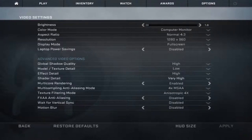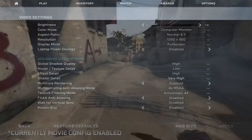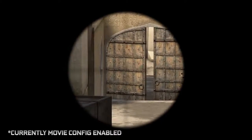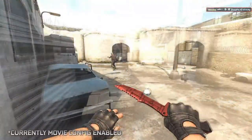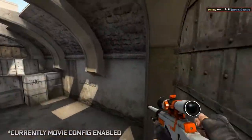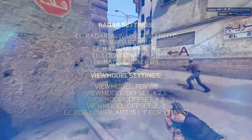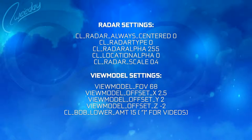The video settings on screen are what I'm actually using when I'm trying harder. Regarding the resolution — this is not an advantage. If you're starting out, I'd recommend a 16:9 resolution because of the field of view differences. Those 4:3 resolutions from back in the day are just used because people got used to them during CS:Source and 1.6. My radar settings are on screen as well — it's simply scale 0.4 that makes the difference. My viewmodel is the classic one, all maxed out.